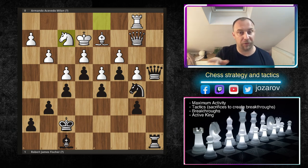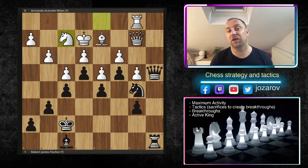Maybe just for fun, pause the video and using these four principles — which I've written in the right corner — try to find the best continuation here for black. Black moves and continues to pressure. What would you do in this particular position? This is a beautiful game played by Armando Acevedo Milan with the white pieces against Robert James Fischer, the legendary Bobby Fischer, with the black pieces.